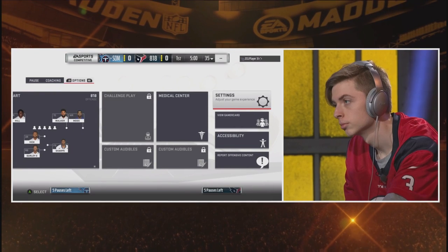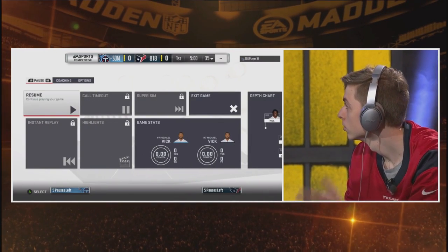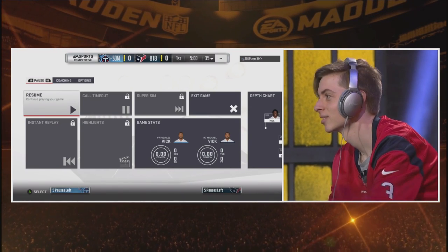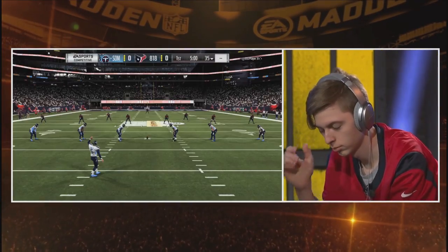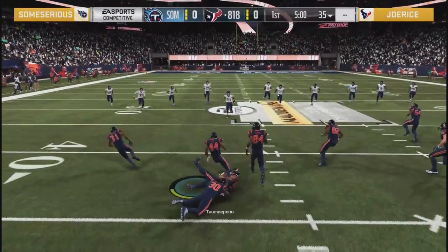The next thing they're going to do is set their formation subs at the play call screen. If you're not using that feature, you better be - it lets you put the exact personnel in the exact place you want on a formation-by-formation basis. The last one is audibles on the fly: you go to the main formations that you run and pick which plays you want to bring with you to the line of scrimmage to check down to. Those are the three main things we see these guys do at the start of the game.